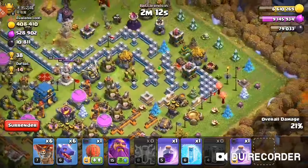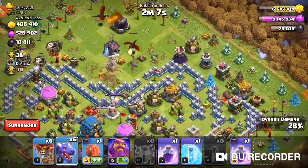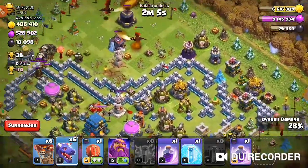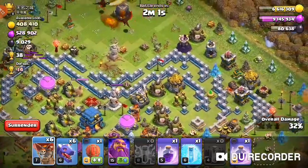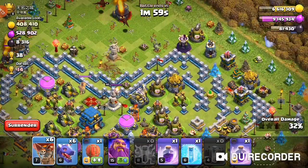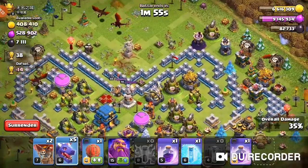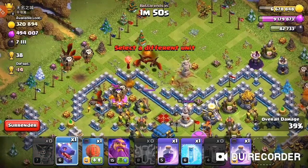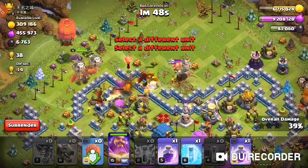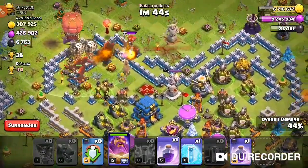This is a ton of loot and it's going to be sweet to get all of it. I'm going to save some dragons — I don't want to drop any over here. I'll drop some balloons then a dragon to take out all the defenses, and then we're going to storm the middle of this base. I'll drop everything here. I have a freeze spell as well, which is going to work nicely.